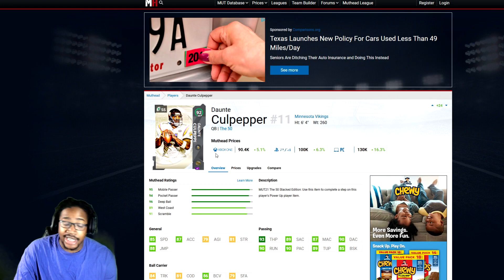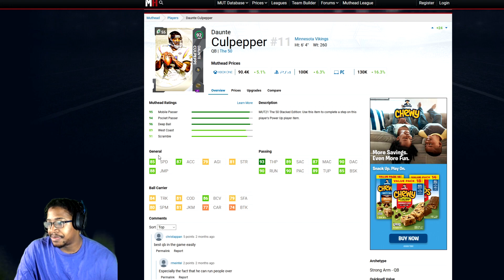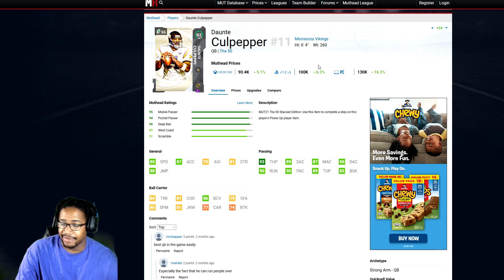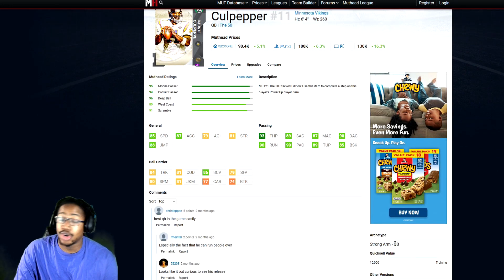Now we're on to the quarterbacks. I'm going to go with Dante Culpepper. Obviously you want quarterbacks to get the 90 thresholds, but you're not going to get that for a budget card. 85 speed, 87 acceleration, 93 throw power, 89 short, 87 medium, 90 deep, 90 throw on the run, 90 play action, 89 throw under pressure, 85 break sack. Under 100K or just at 100K for PS4 and PS5. Really great card. He can scramble — you don't need escape artist this year. He is a strong arm archetype as well.